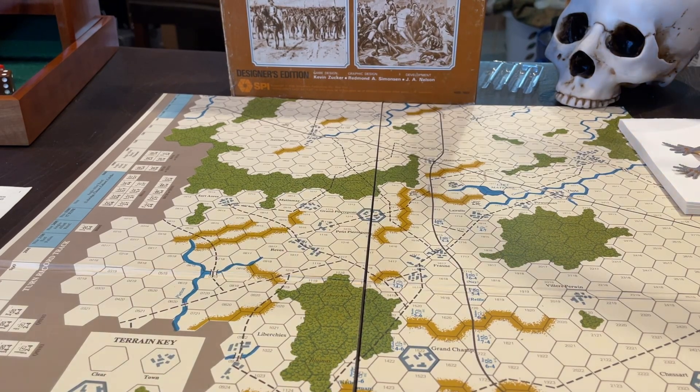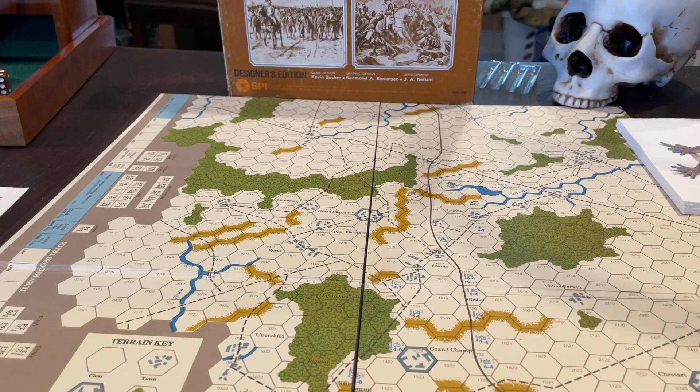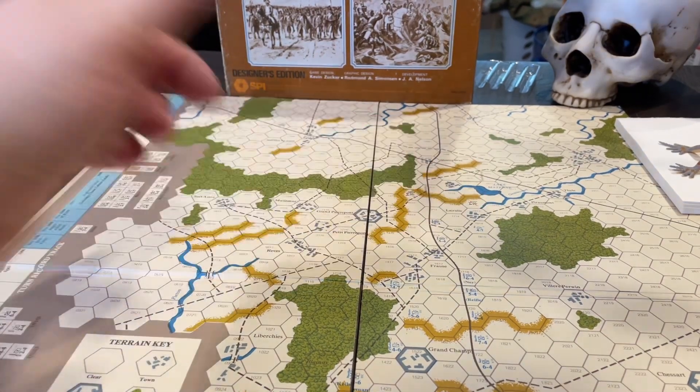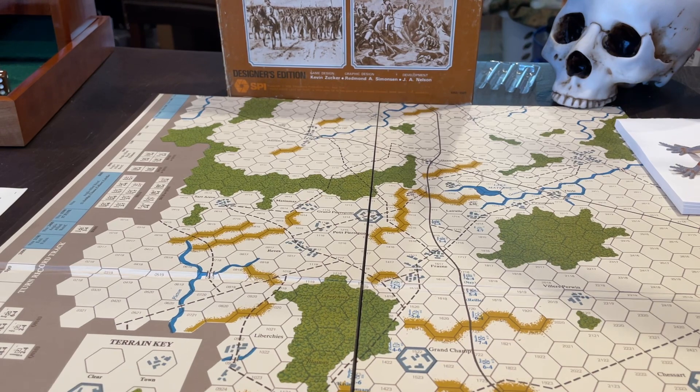Quatre Bras is worth one victory point per turn while held; each enemy strength point eliminated is worth one point per turn; and it's worth five points at the end. I think the Anglo-Allies might have wanted to abandon Quatre Bras a turn earlier. By trying to hold on, they got themselves in more of a pickle than they should have. Once demoralized and unable to advance after combat, they couldn't force surrounds by pushing one unit back to cut off another.